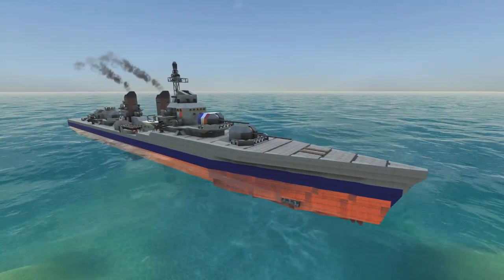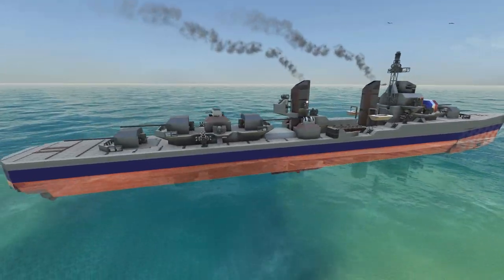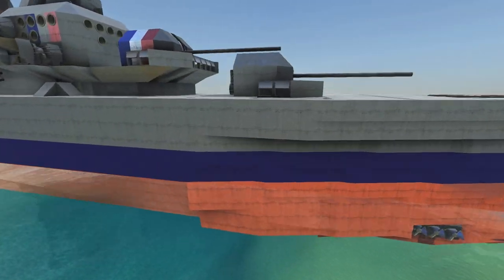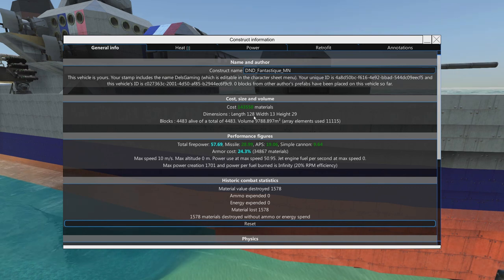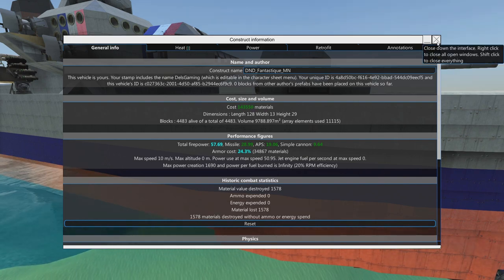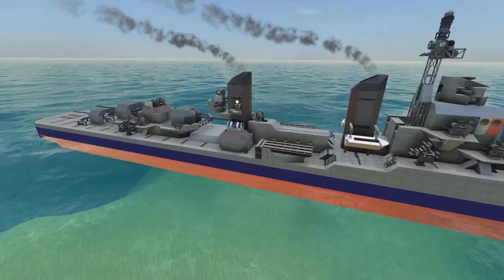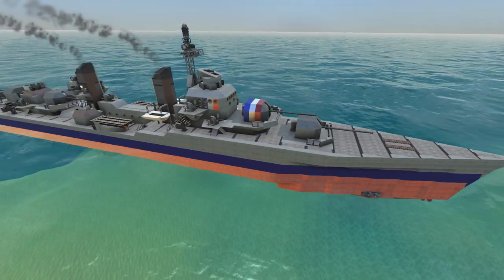Before combat testing, a quick review of the ship. The La Fantastique class large destroyer is very large - 128 meters long, 13 meters wide, which is slightly shorter than the real ship. The cost is 143 materials. There's a lot of weaponry - torpedoes add a lot on their own - and missile defenses as well. It is definitely cruiser cost, not your typical destroyer cost.